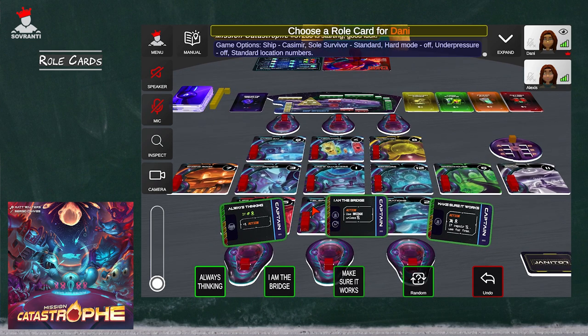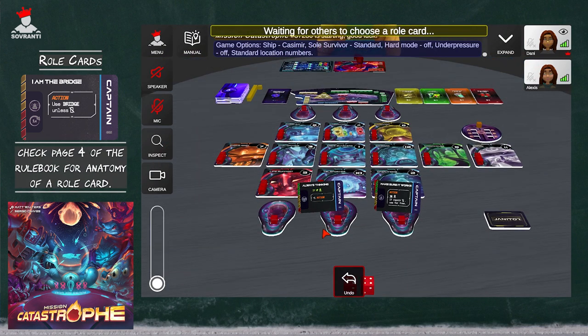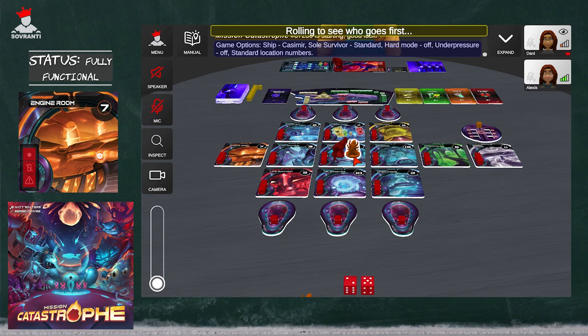For example, I can choose the captain and then choose whatever captain role card I want to play. I will choose this one — I'm going to use the bridge. And then Alexis will get to choose a role card. And then the dice are going to start to roll.